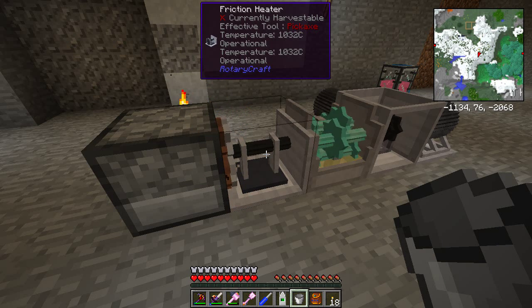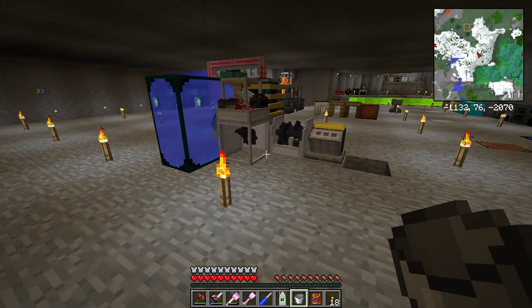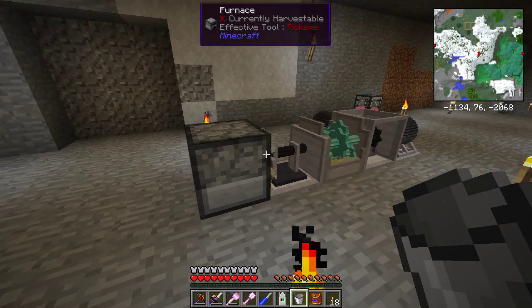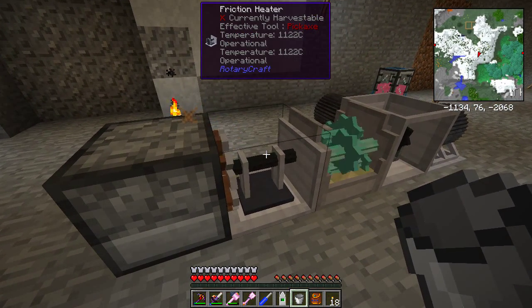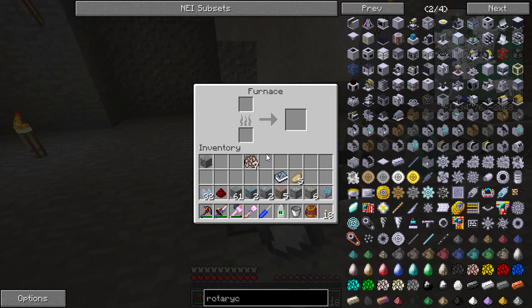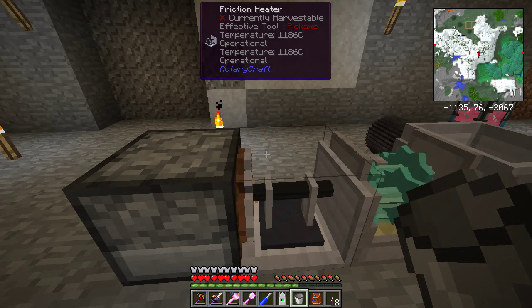1350 degrees is what we're aiming for, and you can see that's fine. Let me go back and grab some iron ore flakes to show you how hot this is. So where are we - we're at about 1130. It does get to 1350, and at 1350, when I smelted the other two tungstens I had it was near instant, so it's pretty good.